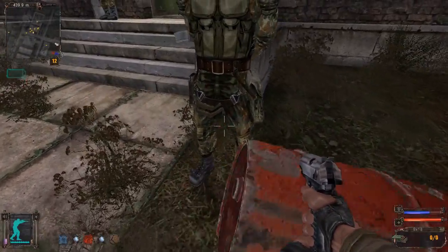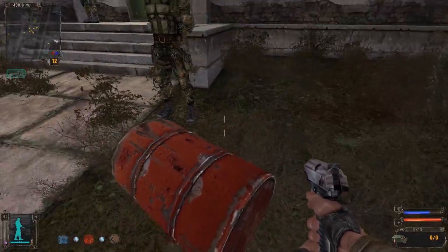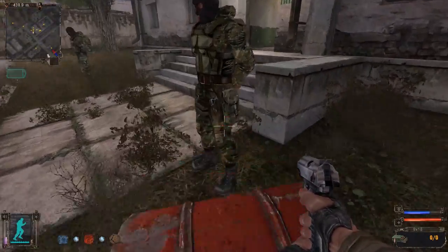I did try a barrel to see if I could move a person with it, but it seems that the NPCs are heavier than the barrel, therefore they cannot be moved by it, despite the fact that it seems large enough that you'd be able to do so.